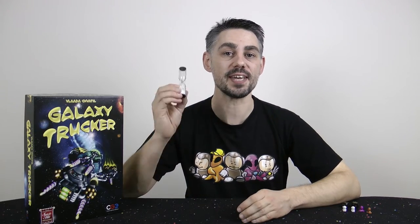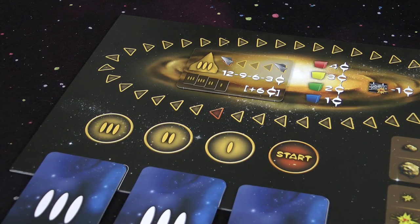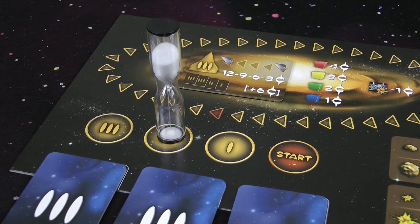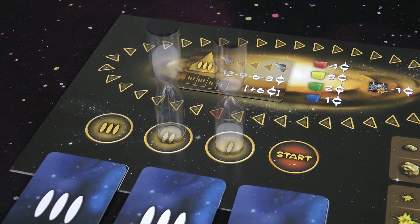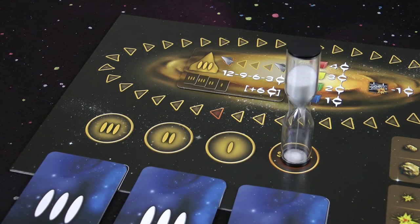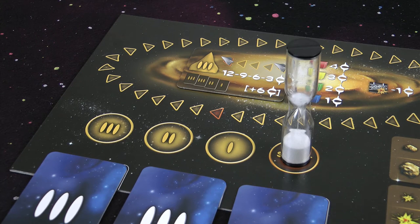Not only are you racing against other players to build your ship, but now you're racing against time itself. As soon as someone says go, the timer is started and placed in the position on the flight board corresponding to the current round number. When the timer runs out nothing actually happens, but any player can restart the timer and place it onto the next circle. When the timer is on the number one space and it runs out, a player who has finished building — and only a player who has finished building — may flip it one last time and place it onto the start space. When that last time runs out everyone must stop building immediately and quickly grab a numbered tile.